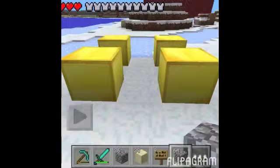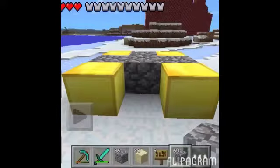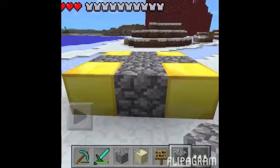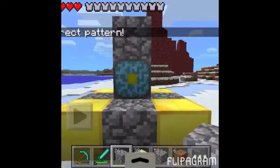And this is on survival, so I will actually show you the nether. Then just place cobblestone inside with the rest of the gold, and then place another reactor core on top of that.